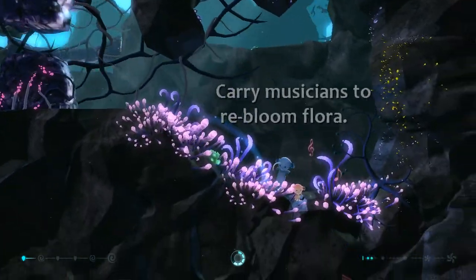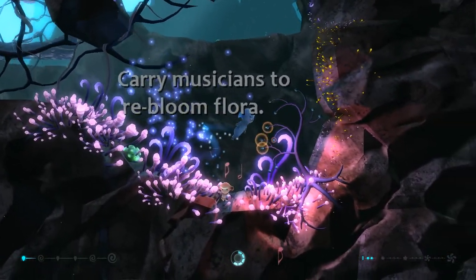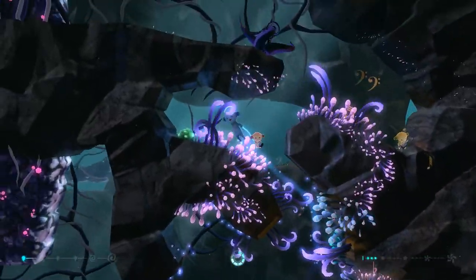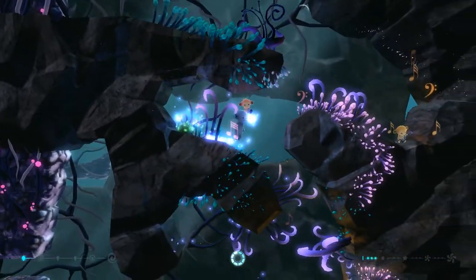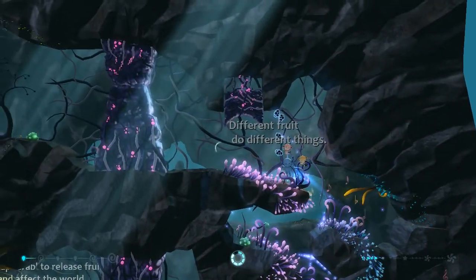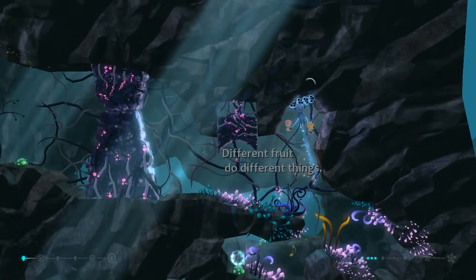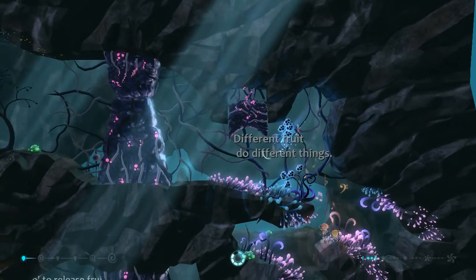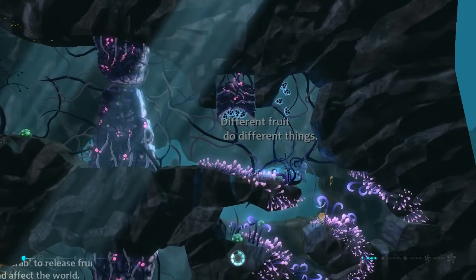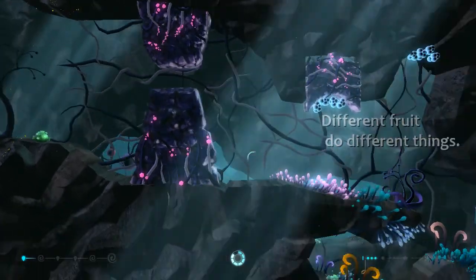Carry musicians to re-bloom flora. This is a musician down here — I see one. So now I've got a musician with me. Oh, look at all this flora! Oh my god! Oh, there's another musician! Let's pick up this musician. Now I got two musicians. Different fruit do different things. Where's another fruit? Is this fruit? Yeah, this looks like fruit. The yellow fruit is heavy, the blue fruit is light. And now I think I'm supposed to pick up these musicians again. I kind of lost them. I think I'm supposed to carry all these musicians with me. Where the hell did the musician go? I lost him. I'm down to one musician.